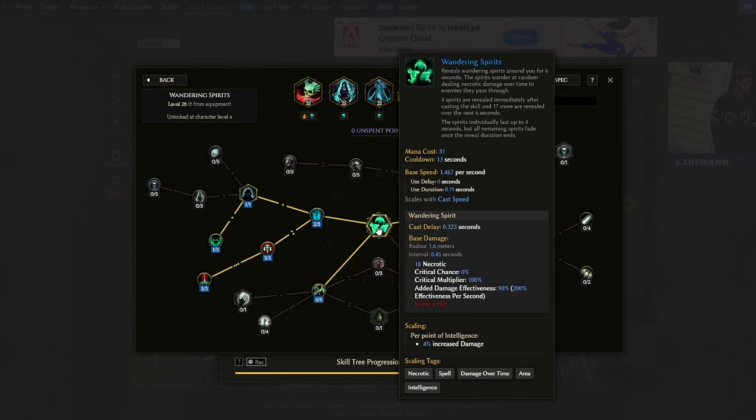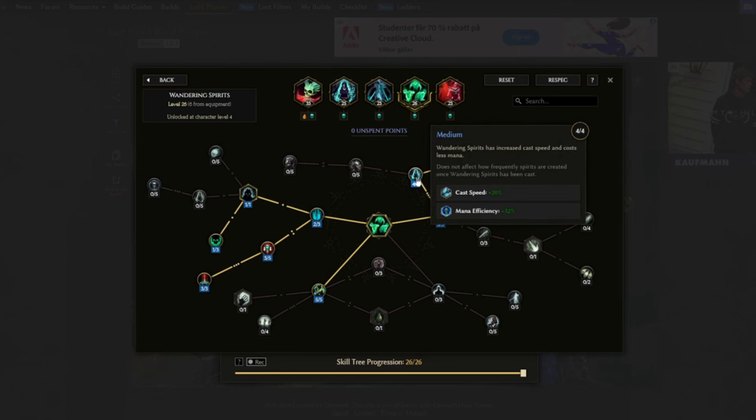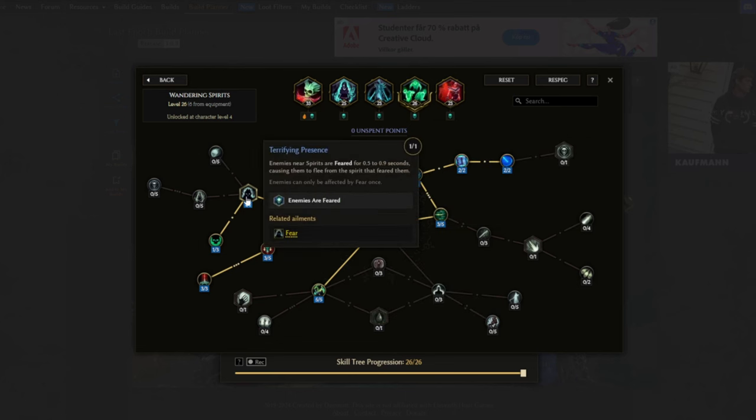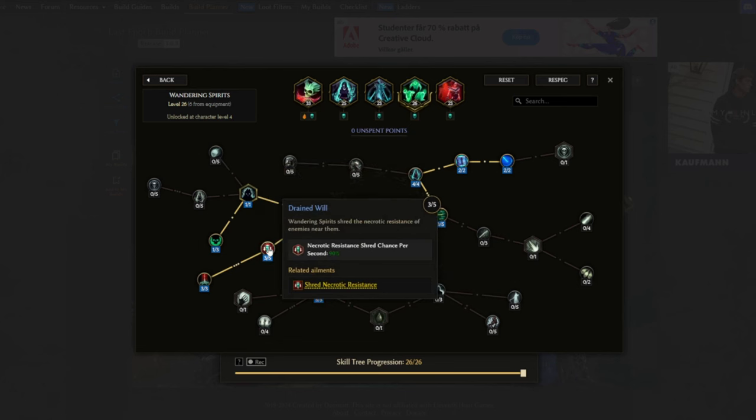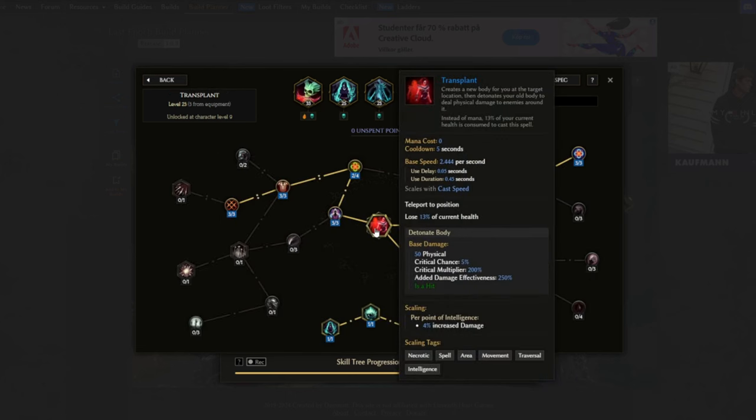Wandering Spirits helps sustain our mana, applies Damned, and applies fear. Infused Soul is what makes us gain mana — a 15% chance to gain 12 mana per spirit when they expire. Sheltering Spirit gives extra reward and mana efficiency for the skill. Thin Veil gives us more spirits. Terrifying Presence makes it so enemies near spirits are also feared. Drain makes wandering spirits shred the current resistance of nearby enemies — this helps with half of our damage from Ghost Flame as the skill is both fire and necrotic. Some extra points in Sins of the Forgotten make Wandering Spirits now also inflict enemies around them with the Damned ailment.